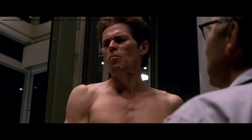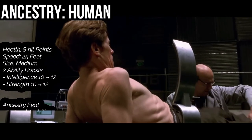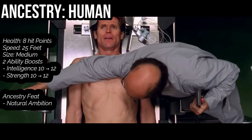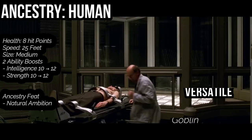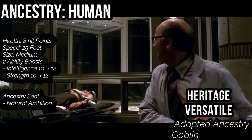Good thing you start out as a human to get two free boosts — put them in intelligence and strength, because Goblin is very smart and very strong. As a human, you get eight hit points at level one, a speed of 25 feet, you're a size medium creature. For our heritage, go versatile and pick up adopted ancestry — goblin, of course.